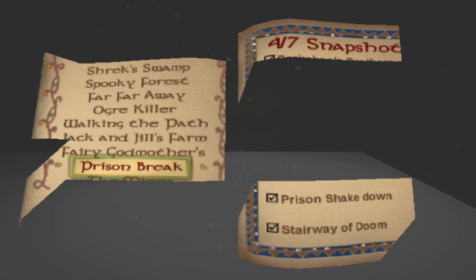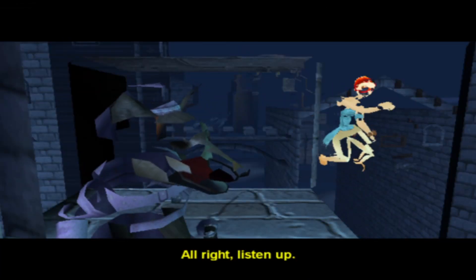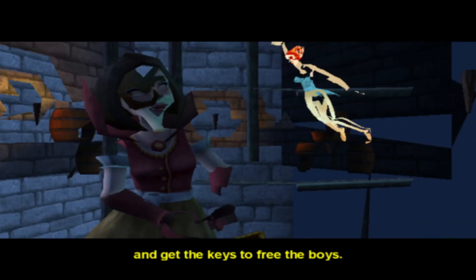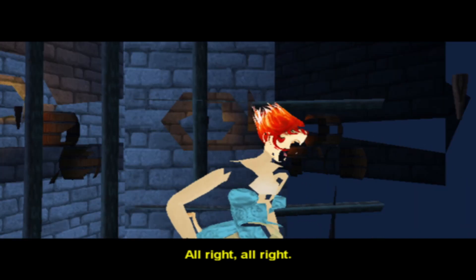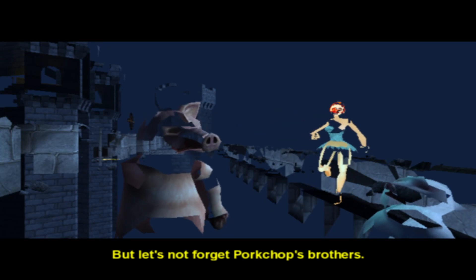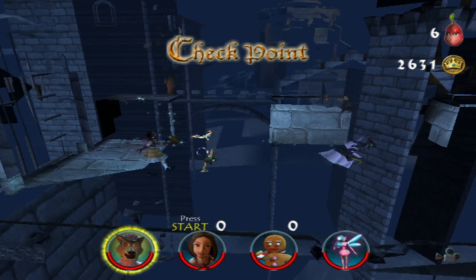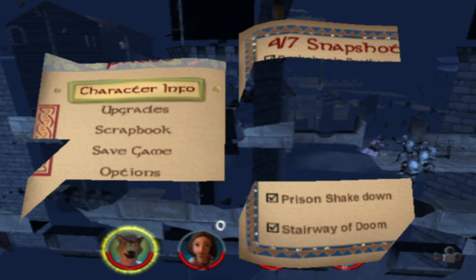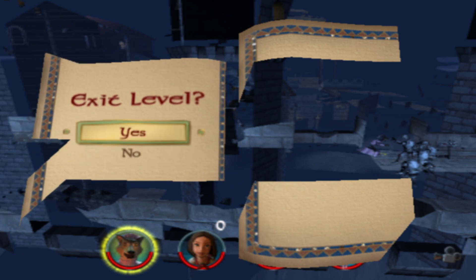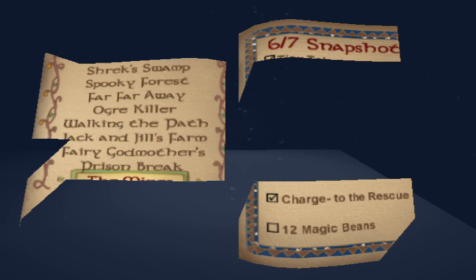Prison Break had the cursed fairy at the beginning — I'm very excited for this. This should be good. Oh! Jesus Christ. Oh, I don't like it. Wow, this level would be so difficult. Is the searchlight still there? No? This level would be impossible — you just... no way. She is my pistol.